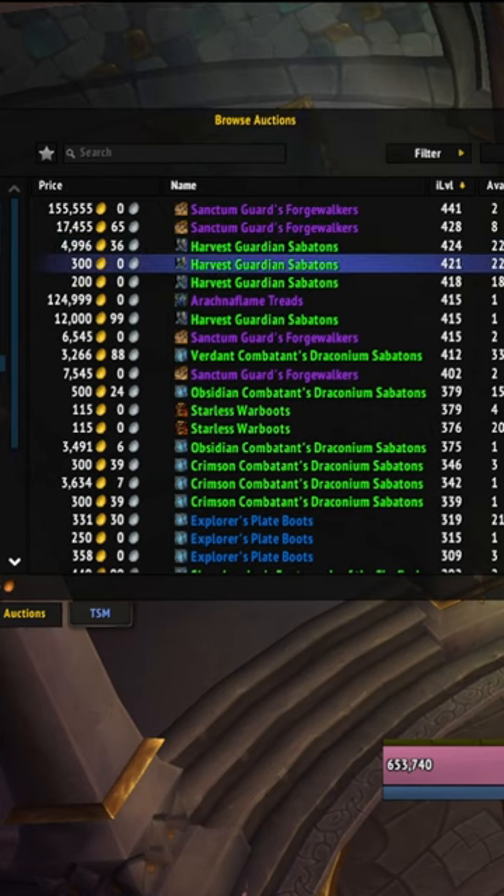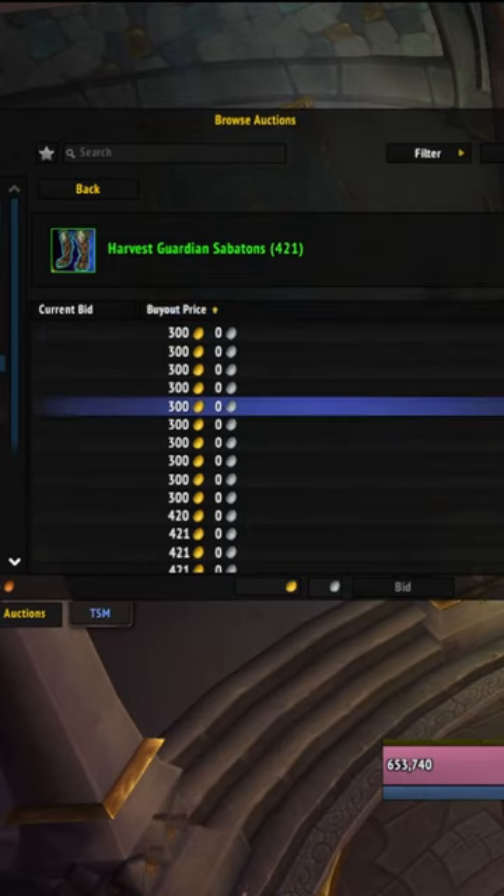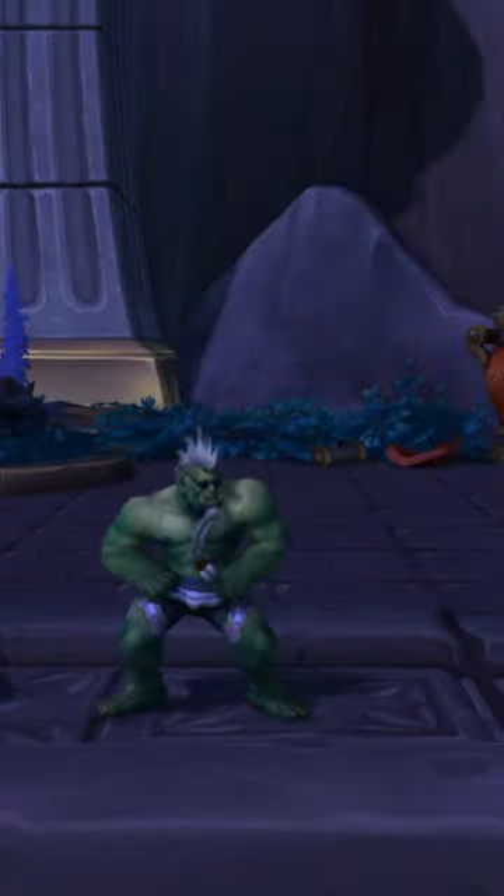And for the rest of your slots, you can grab 421 gear from the Auction House for a few hundred gold each. Now you're ready to rat in keys for Season 3. And if you forget...